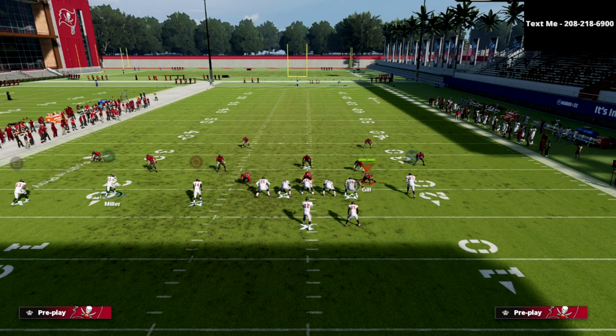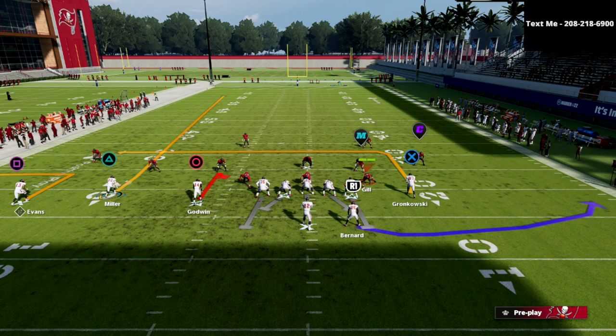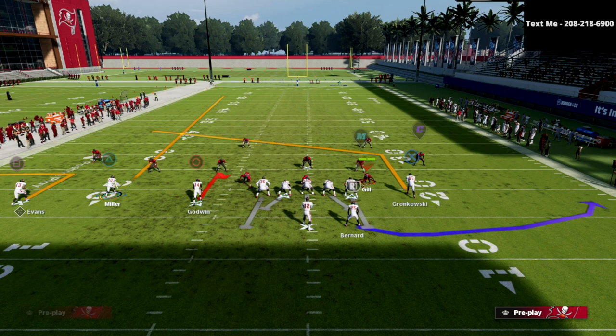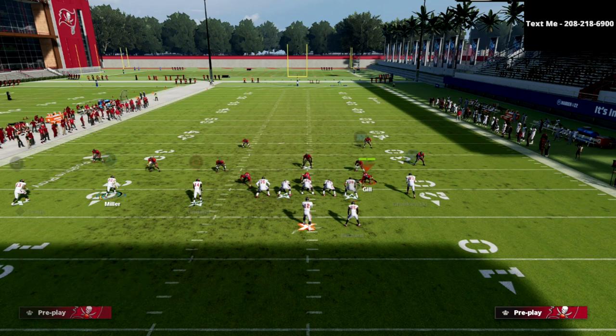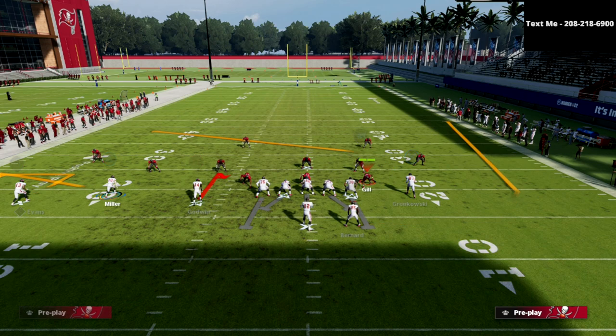What we're going to do is really simple: put the circle receiver on a hitch, put the square receiver — the outside receiver — on an out route, take the tight end and put him on a post, then put Miller on a flat and wheel the running back.